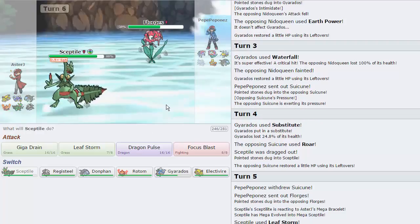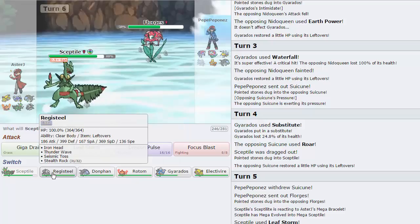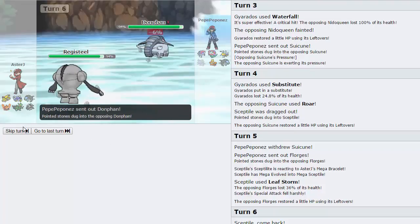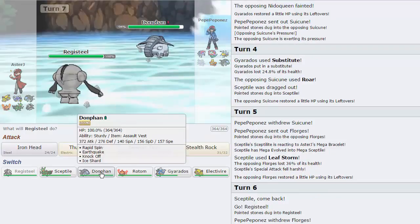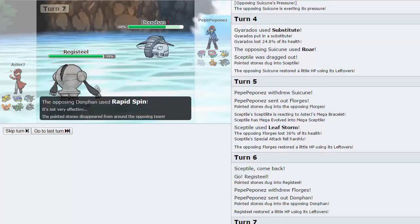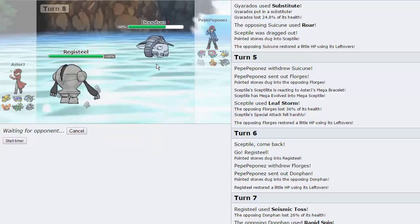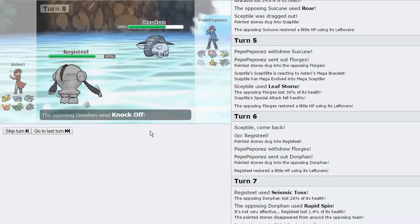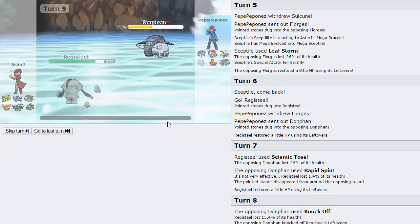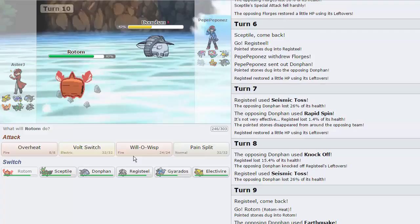Going into Registeel here — he's probably going to throw up a Wish. He actually switches out into his Donphan, which is great. I get to throw up a Seismic Toss on this thing. Even if he Rapid Spins, this is fine because his Florges is now at 58%. I'm going to go for another Toss — he goes for Knock Off and gets rid of our Leftovers, that's fine. He should go for an Earthquake on this turn. I'm going to go into Rotom and basically just get a Burn on something. He does go for the Earthquake — awesome. We are able to Will-O-Wisp the Florges.